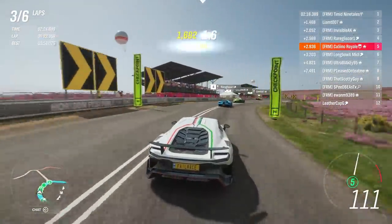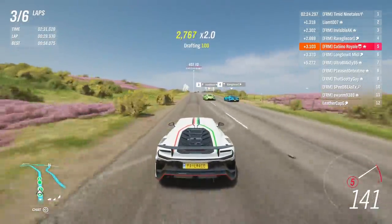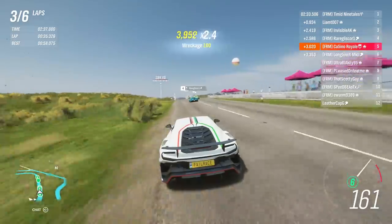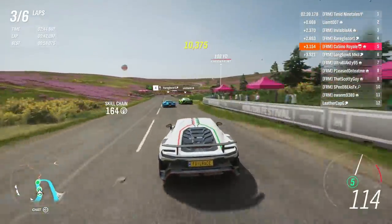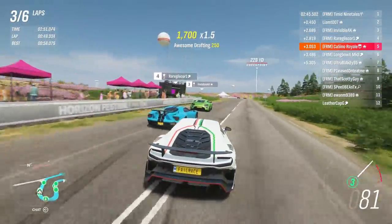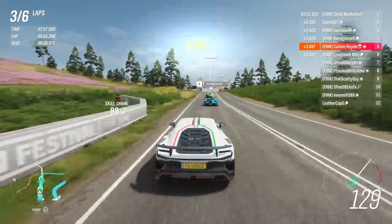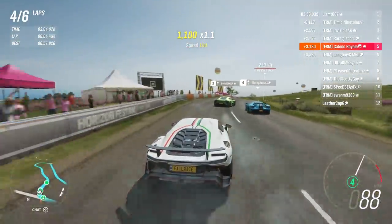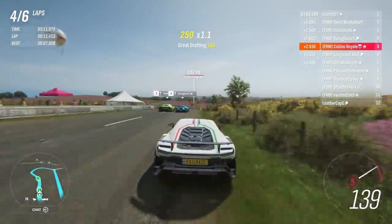Now it's a case of whether the Zenvo can hold on to third. I had to be a little bit careful because it wasn't a particularly big gap back to the Corvette, which was now coming to join the fun. The Ford tries to get up alongside the Zenvo, but can't quite match the ST1 for speed. The 600LT was in a little bit of no man's land behind the Corvette. It's the Ford's turn to have a look around the outside — can't do it — and the Zenvo continues to frustrate us for another lap.